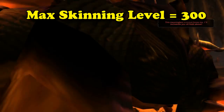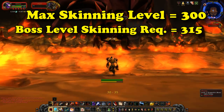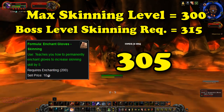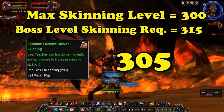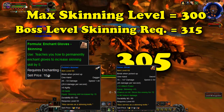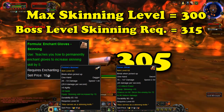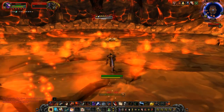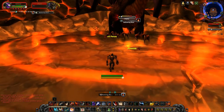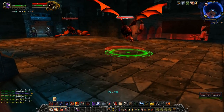The maximum level for Skinning in Vanilla was 300. You needed a Skinning level of at least 315 to skin boss-level mobs. There was an enchant that could give you plus 5 Skinning, but that only brought you up to 305. So in order to get that last 10 levels, you needed to obtain either Finkel's Skinner or Zulin Slicer, depending on which class you were — or you could just equip both of them if you were a Hunter, and not worry about the Skinning enchant. That's what made these skinning knives so sought after: they were required to skin a boss who had a one-of-a-kind mat needed to make a cloak that was needed for progression raiding.